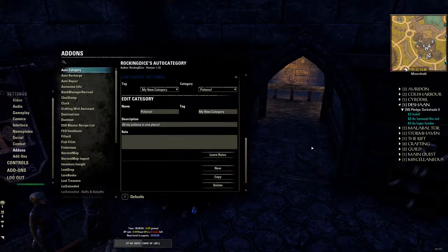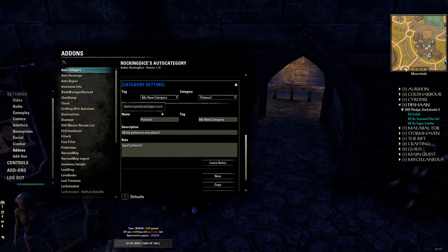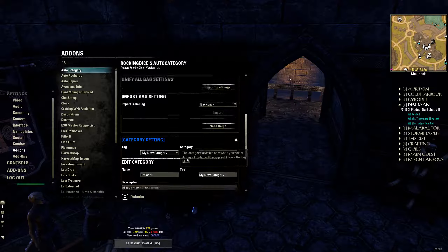Here is where the magic comes in. If we wanted to group all potions, it's as simple as typing 'type potions' — literally as simple as that. Now that we've created that, you'll see the tag has changed to My New Category, and Potions belongs under My New Category.